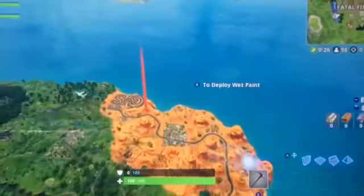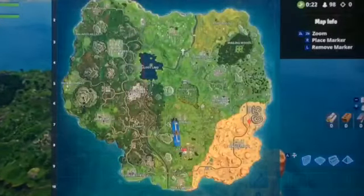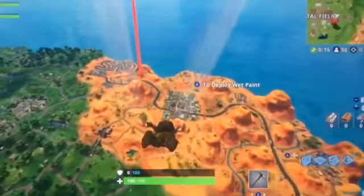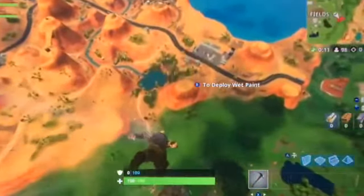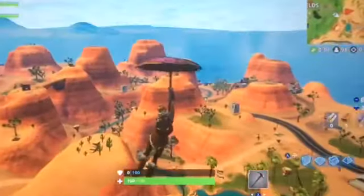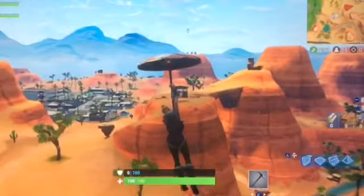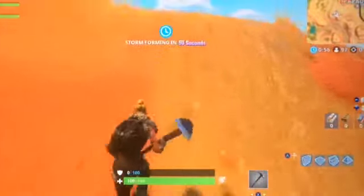Alright, we're landing in a new spot. Let's go. I put on duos — I didn't realize I put on duos. Alright, we're going. I don't even care about my team right now, I'm not going where they're going. I'm going to the Desert Biome. This looks so cool. There's going to be chests all over here, you already know. Everyone's going to be landing here — it's the new map.